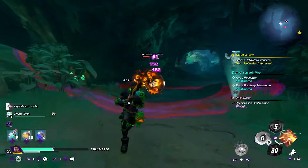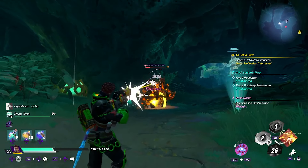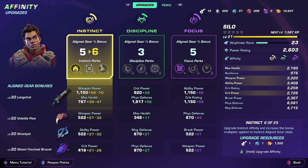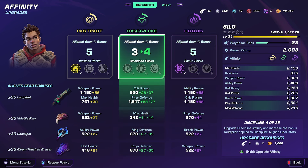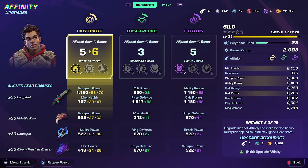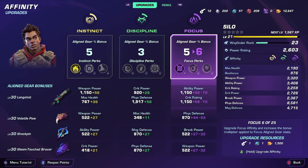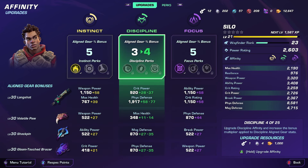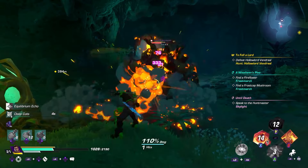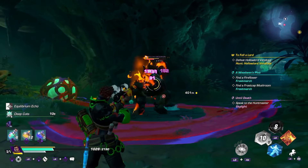This leads me to the second most critical thing to know as a Wayfinder player — three words: instinct, discipline, and focus. These are also the symbols for the items, accessories, and weapons for your character — think of them as substats. When you click on your character screen, click on the affinity section and you'll notice all your stats split into three groups. If you hover over instinct, discipline, or focus, your stats get highlighted on the right side. When you equip accessories or weapons, make sure they all line up for your character. Lining these up makes it easier to increase your power level.